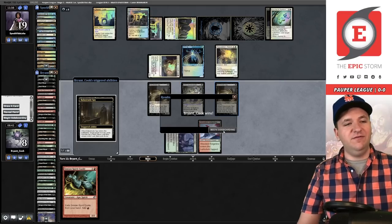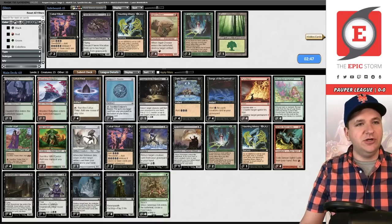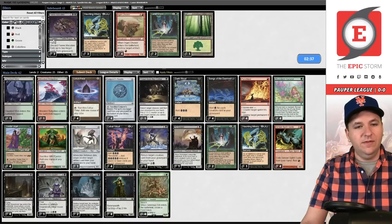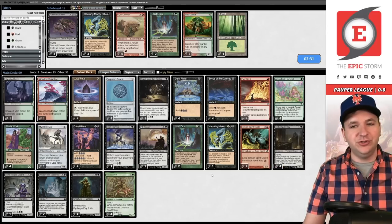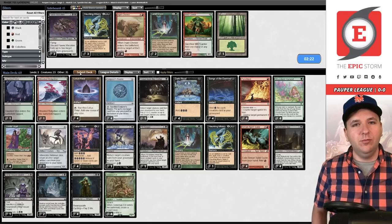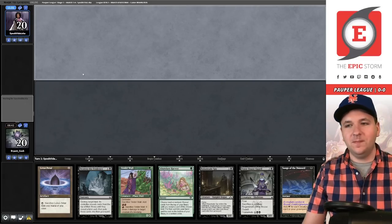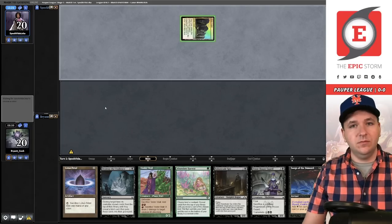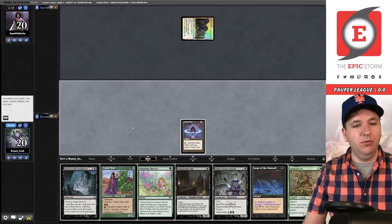They conceded — very nice of them. Game three: I felt the pressure of not having the Cabal Rituals. Kind of want them back in — maybe take out the Wild Cantors and accept a couple fewer creatures. They left in removal specifically for Wild Cantor. We have a way to find our first land and a Spy — into this. They play a Gate. Generous End — we can get both lands. Abundant Harvest for land, play the Mire.